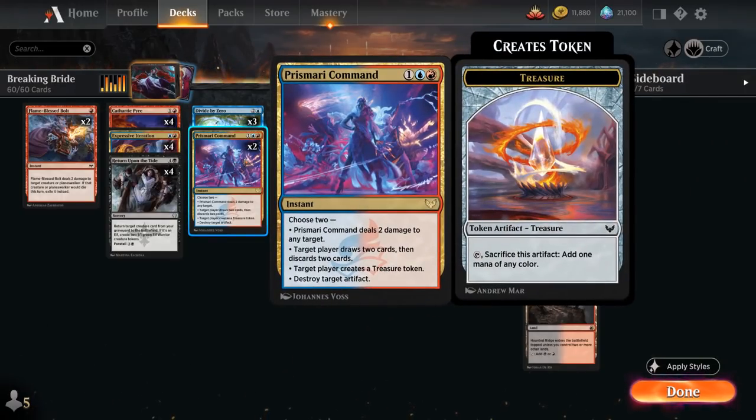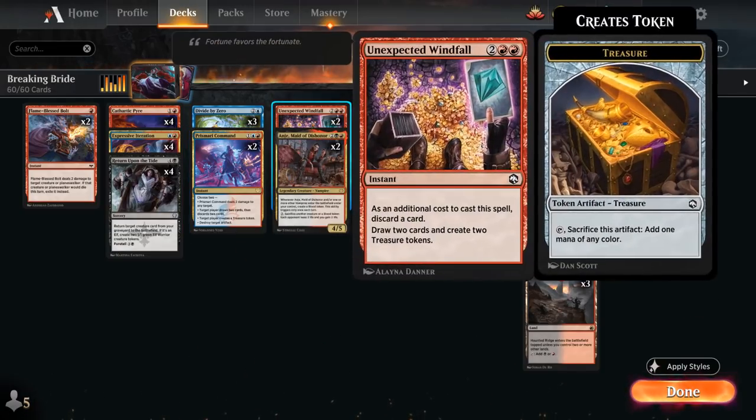We have 2 copies of Prismari Command, a very versatile instant. We can choose 2 modes: deal 2 damage to any target, draw 2 and discard 2, make a treasure for ramping into expensive spells, or destroy an artifact. We also have 2 copies of Unexpected Windfall, which similarly helps us discard and draw while creating 2 treasure tokens for ramping.